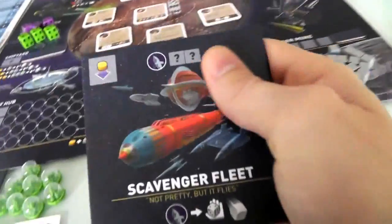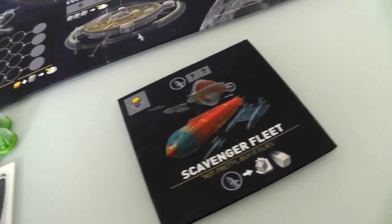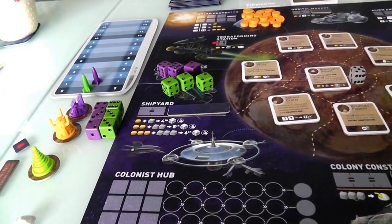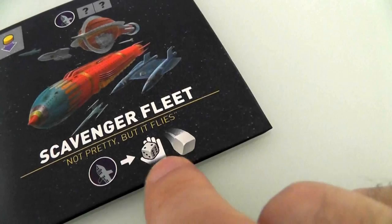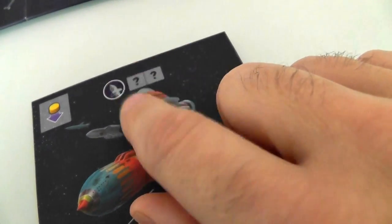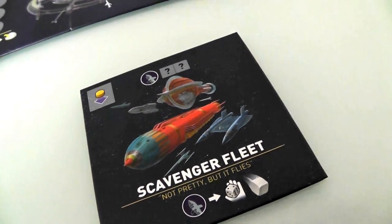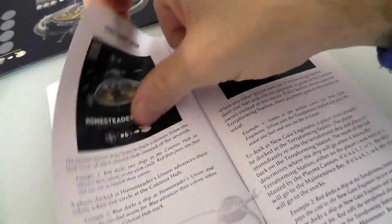Jen's special power is she's a member of the Scavenger Fleet. Normally, whenever you construct a new ship — we start with three but can build extra ones — you don't get to use that extra one until the next round. But the Scavengers can use them immediately as soon as they're built.